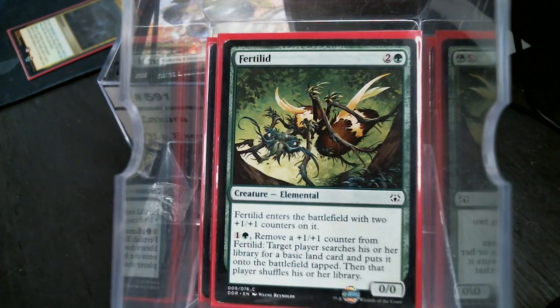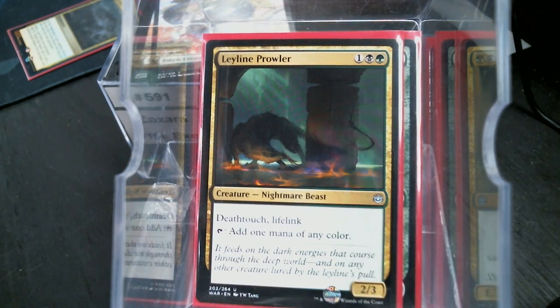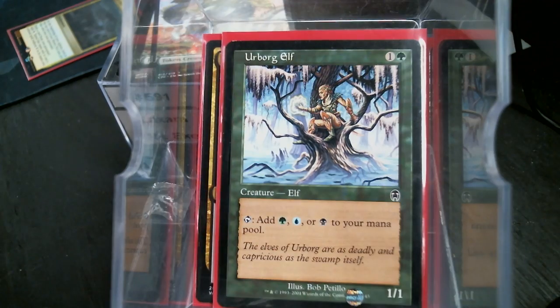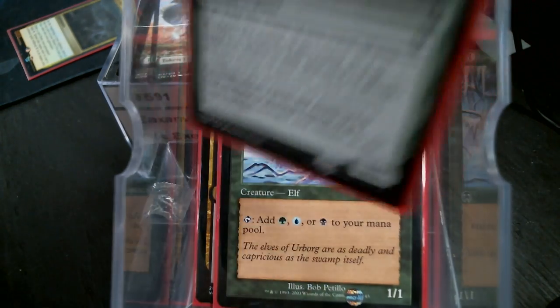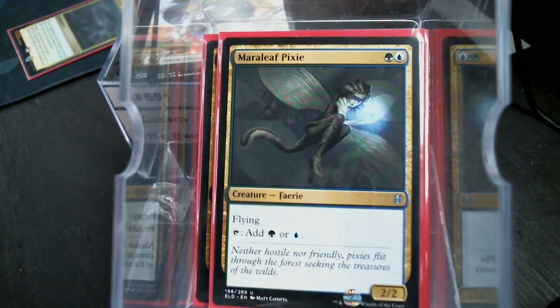Moving on to creatures: Fertilin works great because it uses +1/+1 counters and it fetches lands. Leyline Prowler — would you pay one extra black mana for a Bird of Paradise if it was a 2/3 with Death Touch and Lifelink? Yeah, all day. Also Erborg Elf, Ilzeon Caryated — yes, I practiced that — and Merrileaf Pixie.